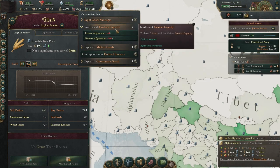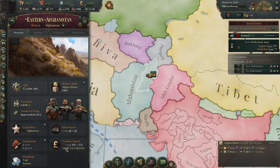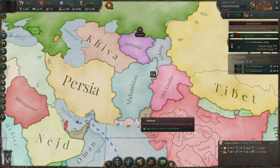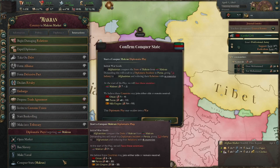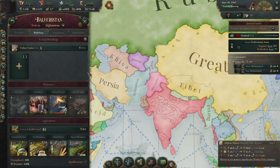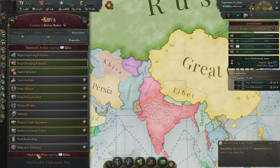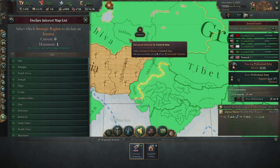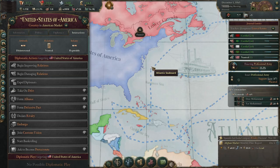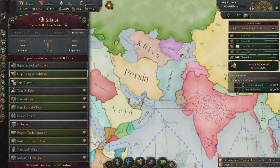We have insufficient taxation capacity in both states — minus 50 tax collection in one state and minus 26 in the other. We have just come out of a famine. The road to recovery is going to be slow and meticulously crafted... or we can go to war. They backed down, so we got access to the sea without even fighting. Now I can trade with everyone and declare an interest in the region, which will help me subjugate the people to the north.